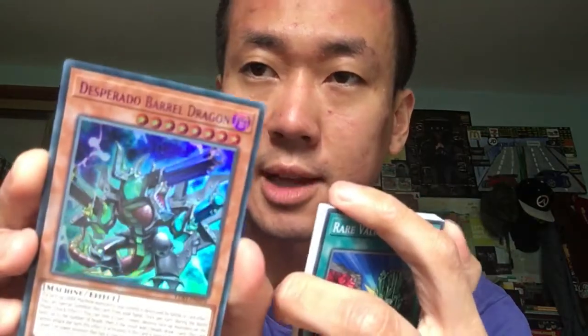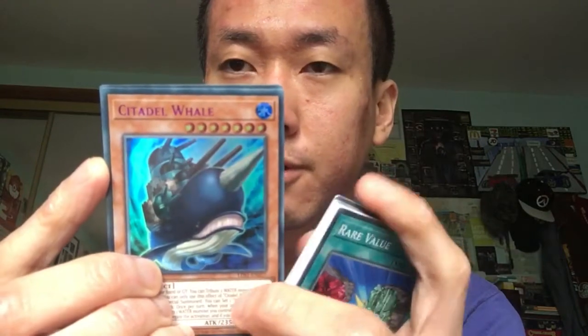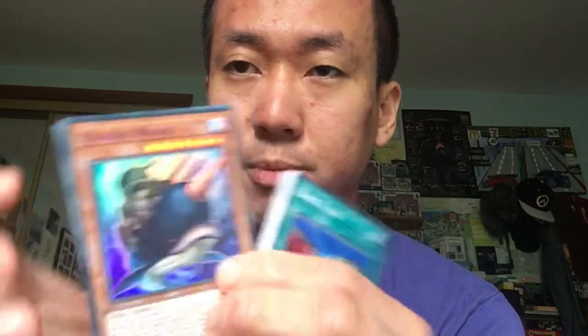Oh nice — we've got Desperado Barrel Dragon! It used to be an ultra rare; this one looks like either a super rare or rare on top. Definitely keeping that. Next up we've got Coelacanth Whale — it used to be an ultra rare. I've got a few different copies as backup; I don't know what the value is like. And we've got Rise of the Kairyu-Shin — they always say 'Kairyu-Shin' but I pronounce it 'Kairyu-Shin.' It's an ultra rare. I'm happy with that. That's the two packs done.